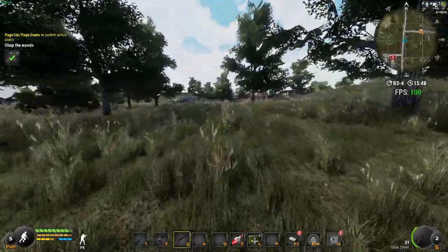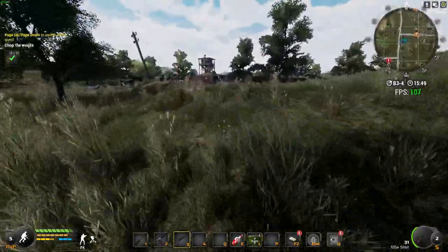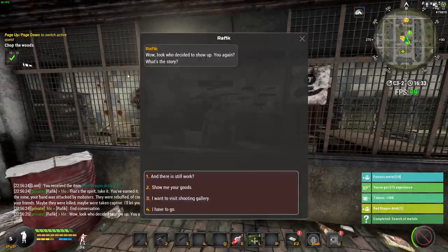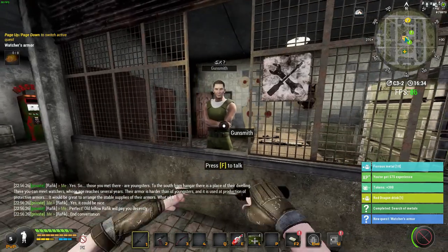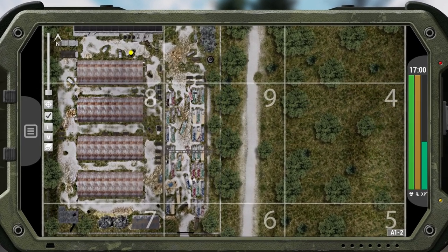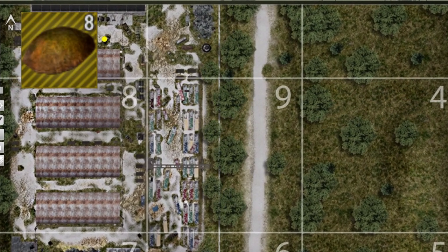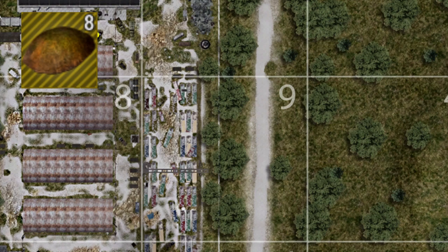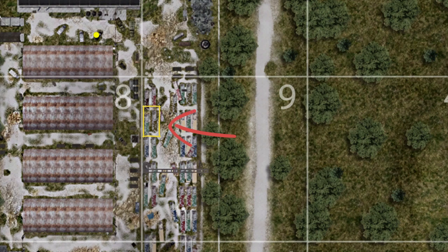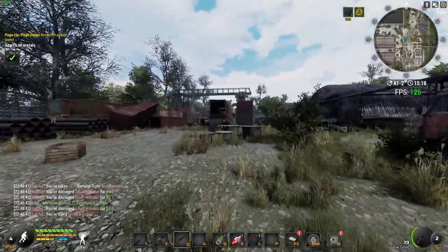For the watcher's armor quest, you kill watchers again but this time you want their armor plates — you need eight in total. For the anomaly quest, come to a specific location in the MTE that I personally use, shown on screen. Find the containers right there at the location marked on the map, and run into the middle of them — there's a teleport anomaly there.